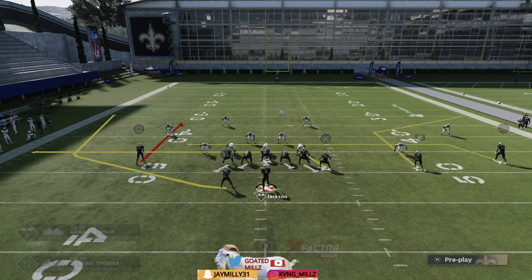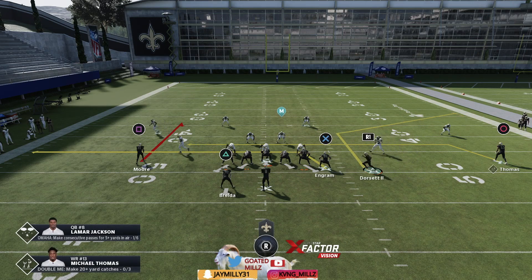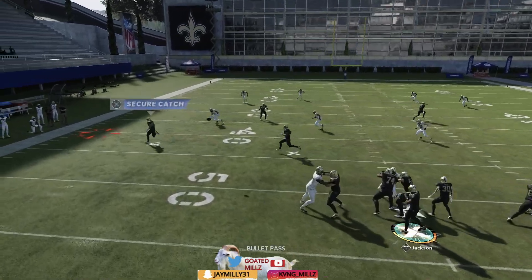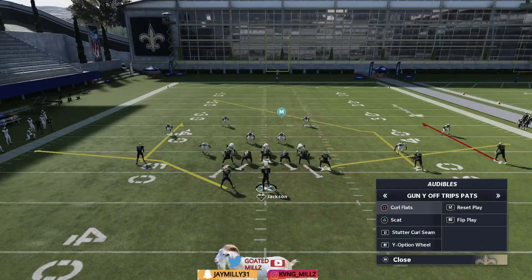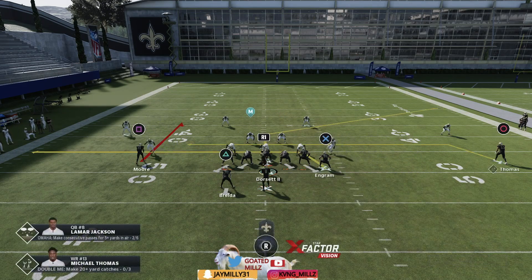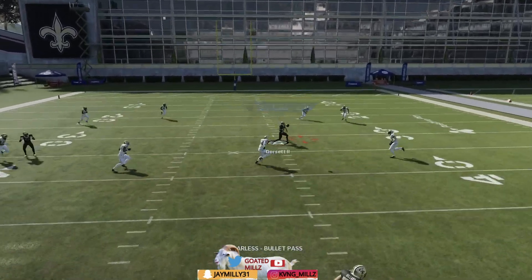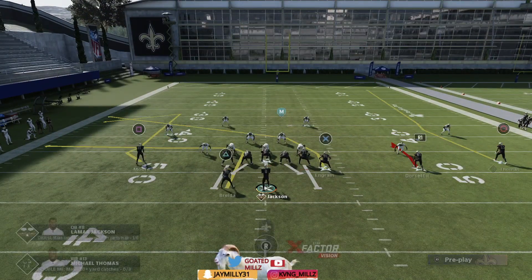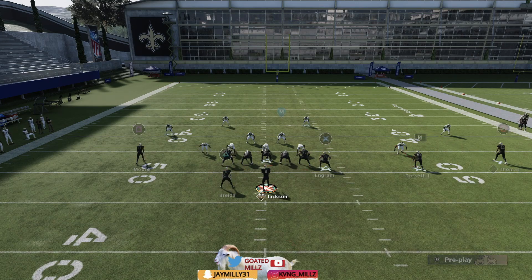Next scat setup: drag X, drag circle, put square on a curl, and motion over R1 — this turns into a nice little post. Your first read here is X, because that curl is going to glitch out the zone where X should be wide open. If X isn't open, you should have square or R1. R1 is going to get right in between that cover four, thrown right over the linebacker's head — linebackers do not jump.